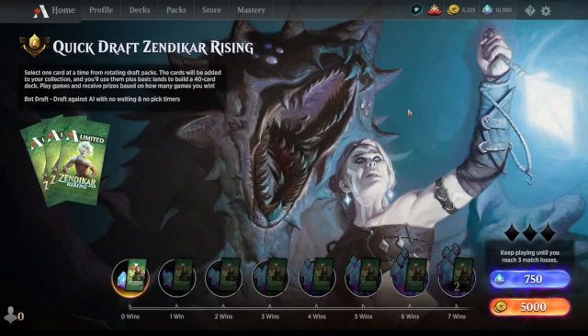My takeaway from the first two drafts is that I definitely want to keep my creature count high — play at least 16 creatures with a decent curve. My last deck had a decent curve with quite a few two and three drops, but I ended up losing against big creatures. I thought that'd be my weak point, and that proved to be the case. Anyway, let's get this one started.